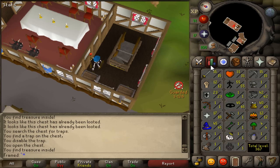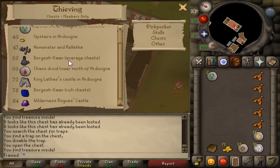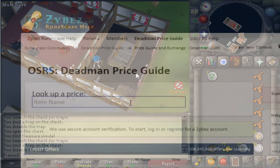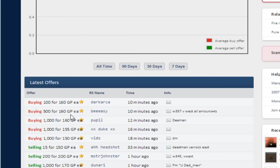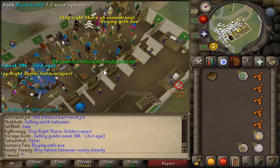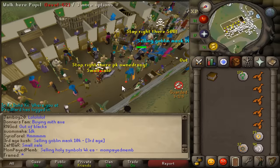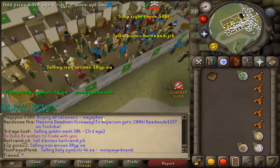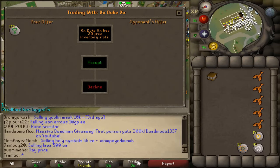I pretty much just did this while I was actually rendering a video and I got about 205 nature runes. To sell these nature runes, you want to go on to the Zybez price forums — I will link it in the description. Search nature runes, scroll down, and you see if they are buying nature runes on Deadman Mode World. They are mostly going to be at Varrock West. I traded this guy — he was buying nature runes for 155 GP each, and even as I'm making this video the price of nature runes is going up.